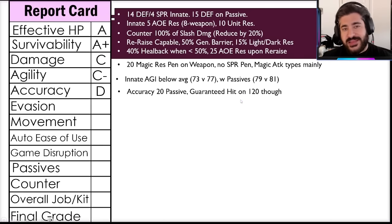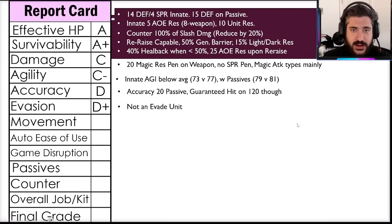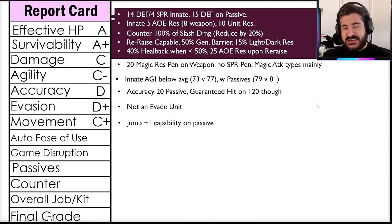Accuracy I'm going with a D — you have that accuracy 20 passive, but really not going to use it much. The guaranteed hit on 120 is the redeeming quality. Evasion I'm going with a D+ — you're not an evade unit. Movement I'm going with a C+: she does have jump +1 capability on her agility passive; while move +1 is better, jump +1 is still important for crossing different map topographies.